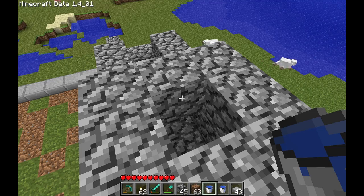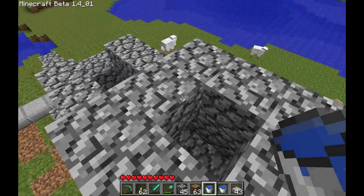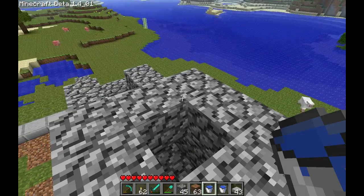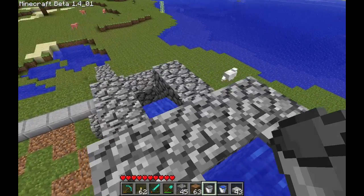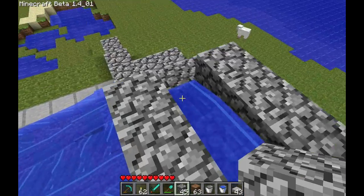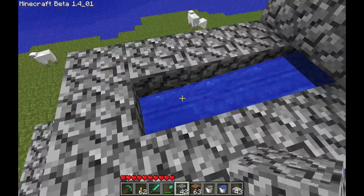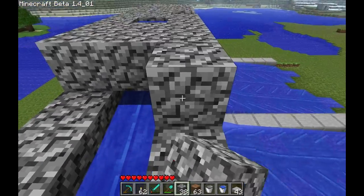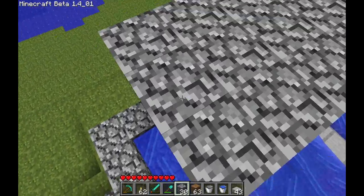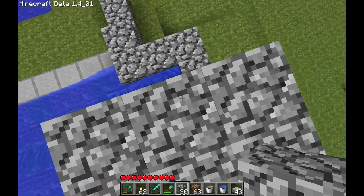Before we continue, I'm going to show you a quick and easy way to seal off all these pipes so that they're not left open and you have a nice pretty solid rock face right here. Put your water in so that you can see where all the water flows and so that you also don't accidentally block off the water. This way, if you put a block somewhere it doesn't belong, you'll see the water flow being disconnected.